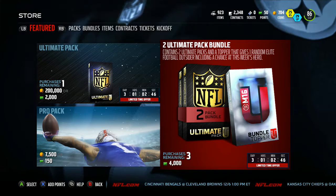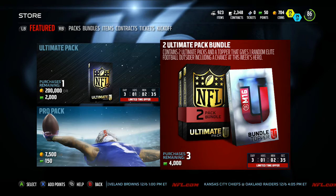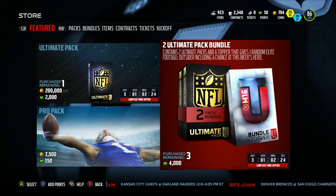In total you get three elite Football Outsiders including the hero. We've got Ezekiel Ansa, a 24-hour hero who is a 92 overall right end, Anthony Barr an 88 overall left outside linebacker, and an 85 overall Football Outsiders David Amerson elite. We also have two gold cards: Theo Reddick and Mitch Moore. Let's go take a look at their cards.